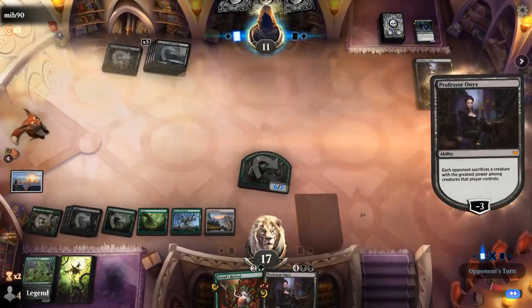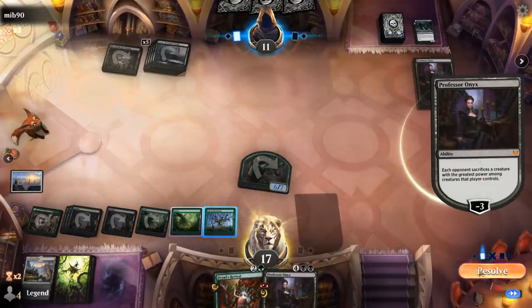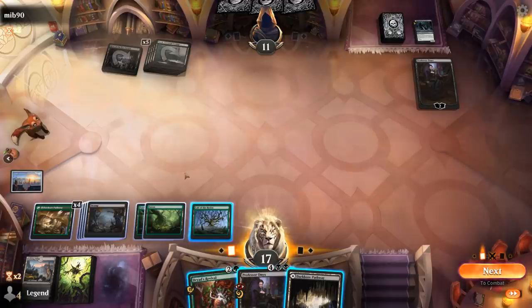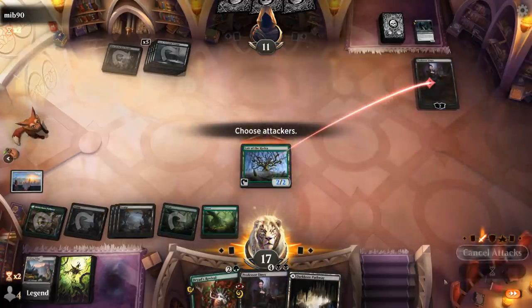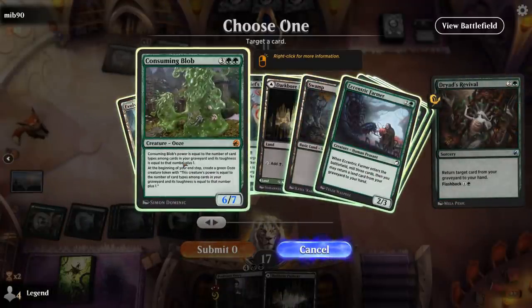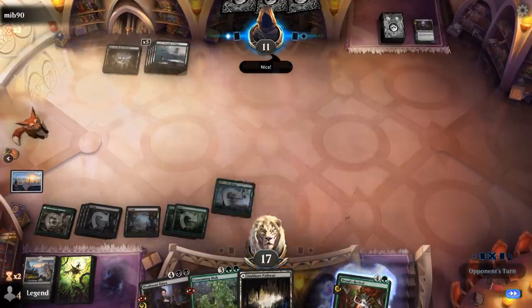The opponent's got their own Professor Onyx to take out my token. We'll animate Lair of the Hydra to finish off Professor Onyx and hopefully do something else. Not quite enough mana for my own Professor Onyx, but I can Revival back the Ooze. Opponent is at 11. The 10th land doesn't make a huge difference so I'll keep it in hand in case of another discard effect.